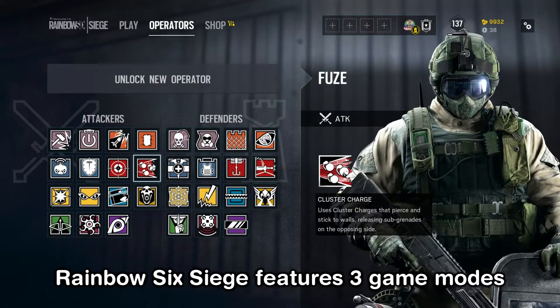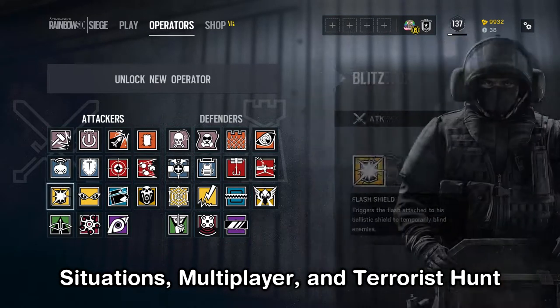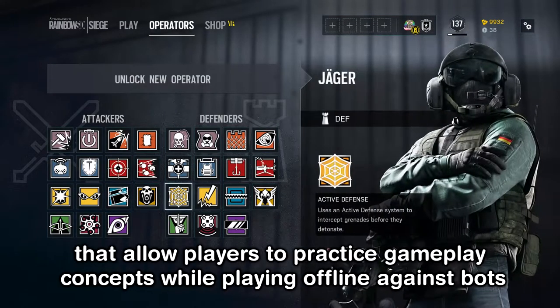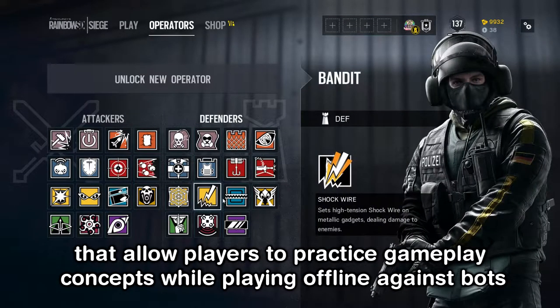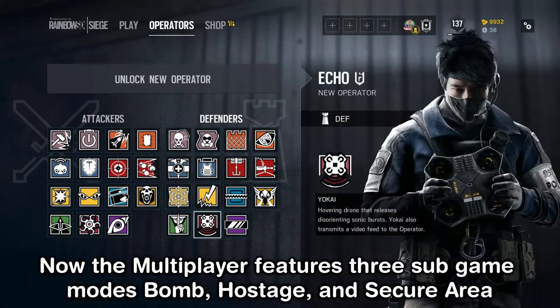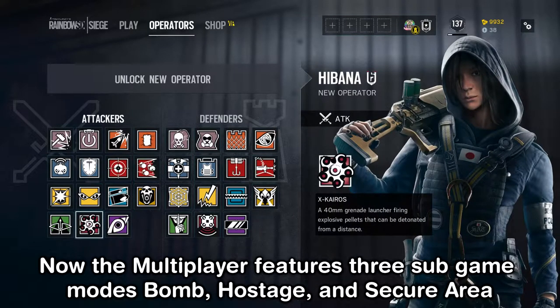Rainbow Six Siege features three main game modes: Situations, Multiplayer, and Terrorist Hunt. The Situations mode features 10 tutorial missions that allow players to practice gameplay concepts while playing offline against bots. The multiplayer features three sub game modes: Bomb, Hostage, and Secure Area.